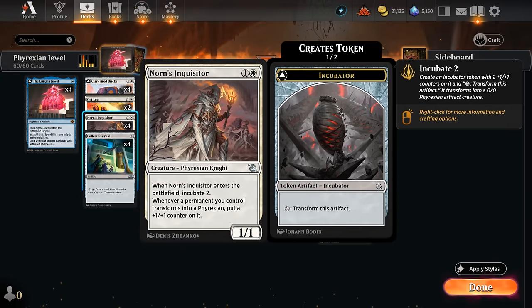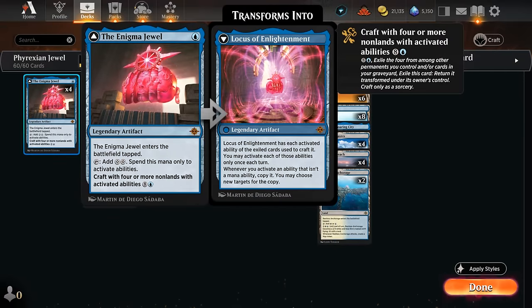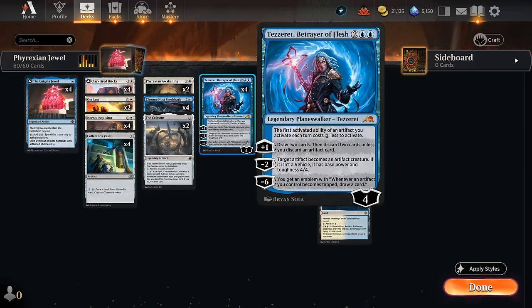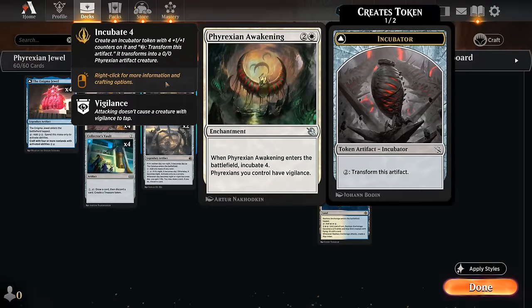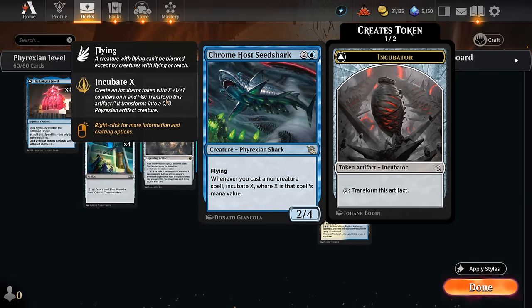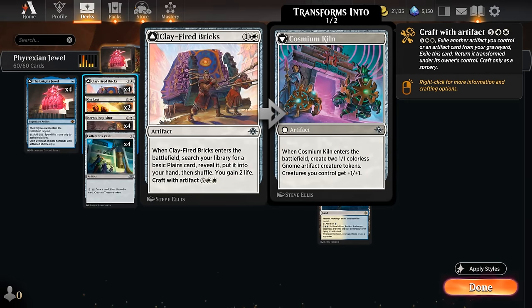If we have a 2/2 incubator from Norn's Inquisitor and use the minus two, it becomes a 6/6 instead of a 4/4. Curving Chrome Host Seedshark into Tezzeret is also a classic: we incubate four when casting a four-mana non-creature spell, then Tezzeret can minus two and turn that 4/4 into an 8/8 essentially — before we've even transformed the incubator. A transformed Enigma Jewel also goes crazy with Tezzeret's ultimate, giving us two emblems saying whenever an artifact becomes tapped, draw a card.